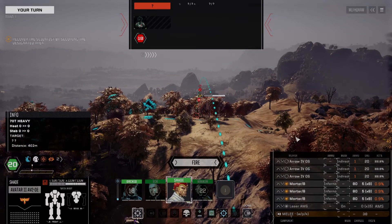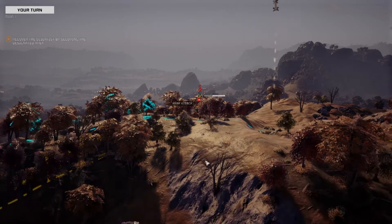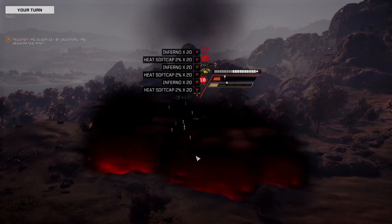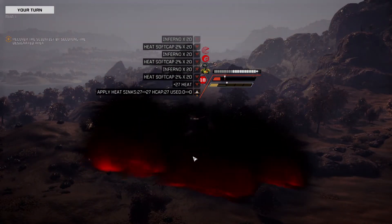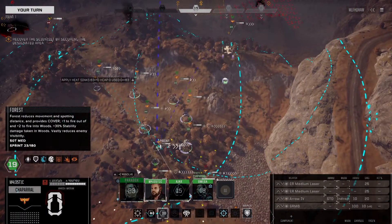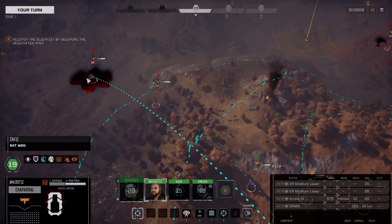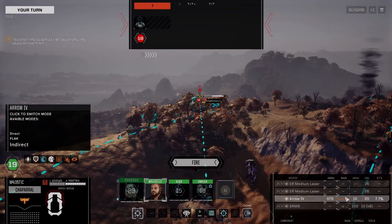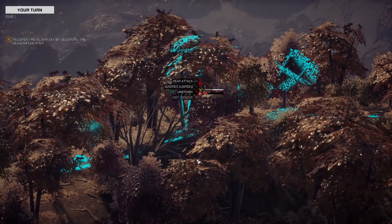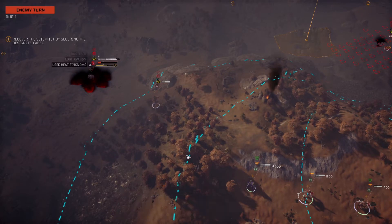We actually have a better hit chance on the Thug with the arrow one-shots. Should have watched your positioning better - rear attack. LRMs are up. We also have the Chaparral going standard so that we can get the splash out. That kicked his evasion but he does get to move now.